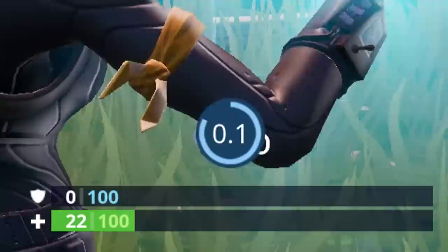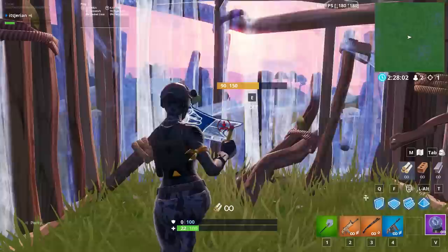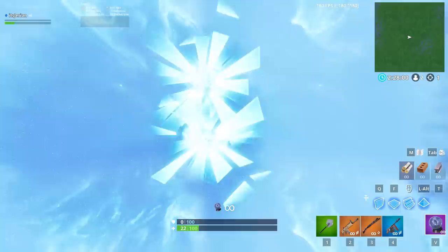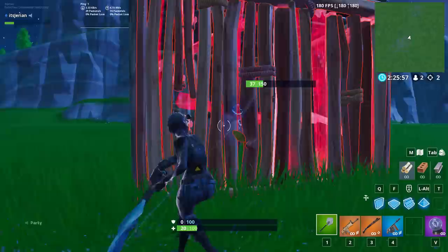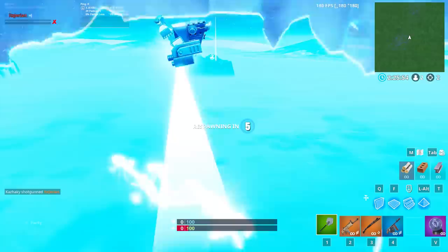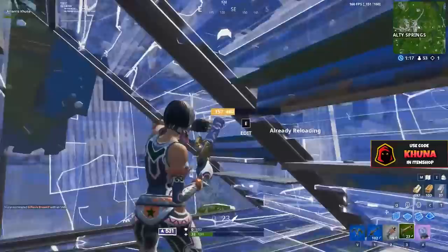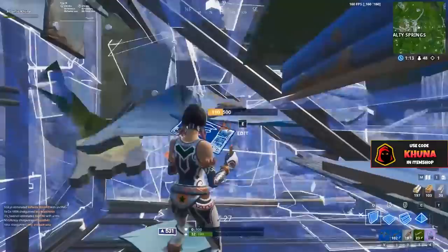This trick can be used both ways — to counter W-keyers and to counter turtlers. Just run up to the wall your opponent is trying to replace and do exactly what I said: hit the rift, spam reload and your fire button, and try to hit the one shot you'll get. It's really not that hard and you should be able to consistently get it down after a couple of tries. Unless your opponent knows the trick as well, they're basically immobilized in mid-air and you get a free shot on them. Kuna shows how broken this trick is — you can use a shotgun, a sniper, or a flint-knock like Kuna does here and basically one-shot people with a clean headshot.